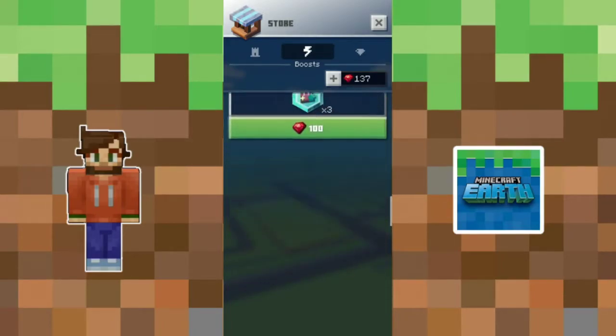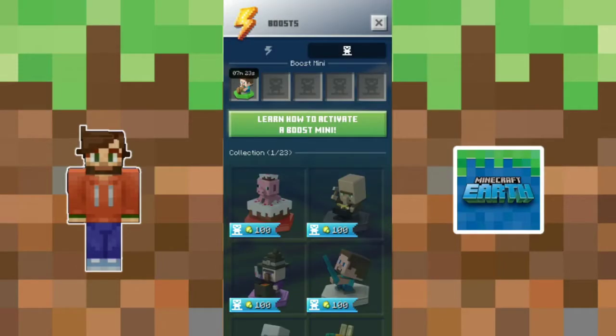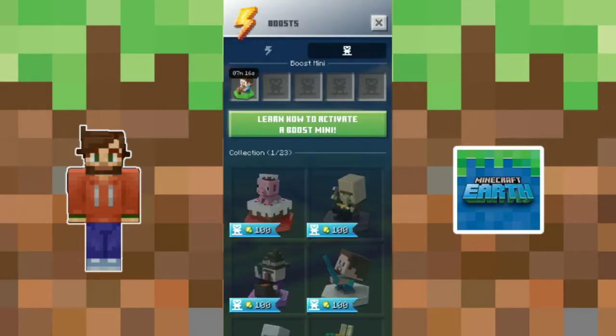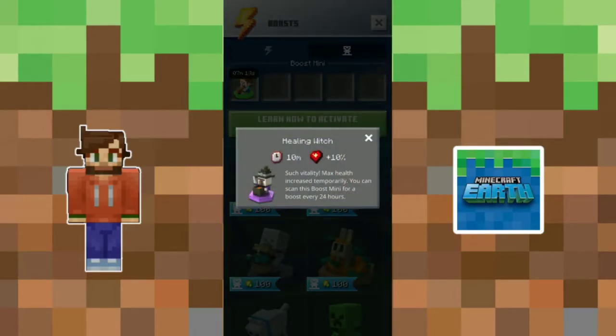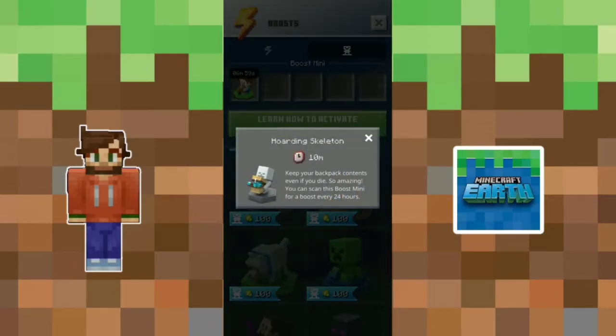On the topic of comparing these figures to the token boosts, the token boosts come in three tiers. Tier 1 lasts 10 minutes, Tier 2 lasts 15 minutes, and Tier 3 lasts 30 minutes, with each one getting a stronger multiplier as they go up. To get these you'll need to pay with rubies, which you can either save up or buy with real-life money. You can also get Tier 1s from your daily rewards or completing seasonal challenges — and from those challenges you can also get higher-tiered ones. The boosts are one and done, so there's no recharge like the figures.